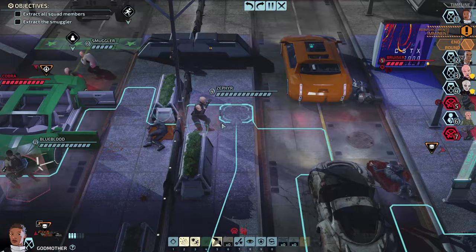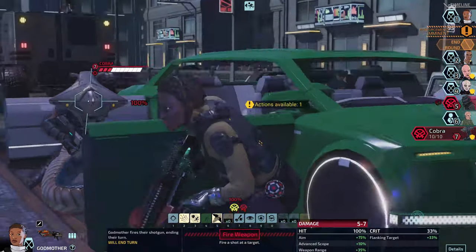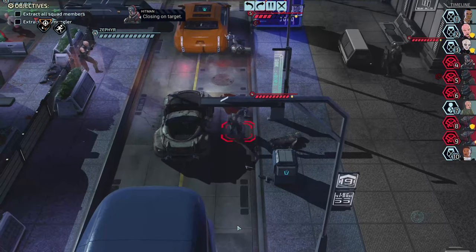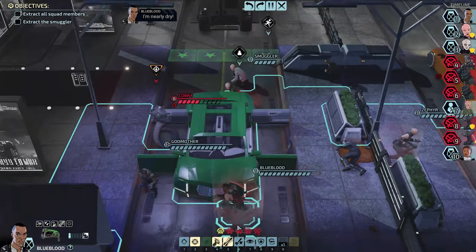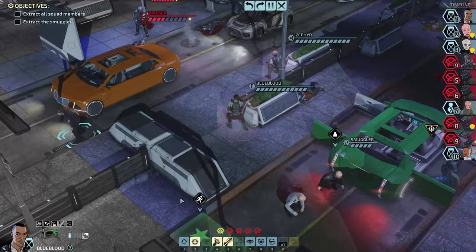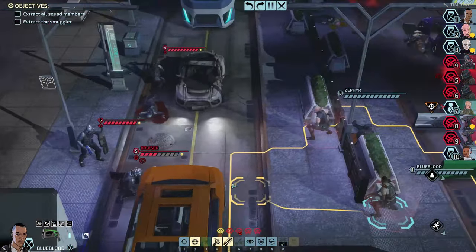Godmother can definitely kill the cobra — she can probably do a lot of damage at least. Not even a crit — okay, this is not good. I have two snakes now. Let me think. Cherub is too far away so I need to hold my position until he can actually escape. I would ideally target the cobra.